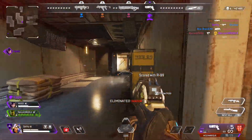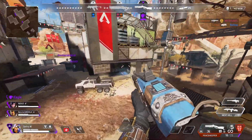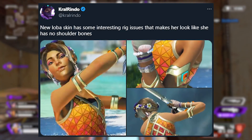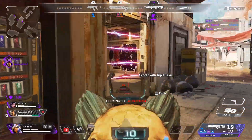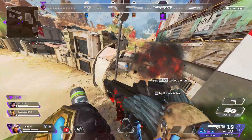Another thing that CrowlRendo tweeted out was noticing something about the new Sun Squad Collection event — more specifically about the Loba swimsuit skin. He tweeted out saying the new Loba skin has some interesting rig issues that make her look like she has no shoulder bones. And as you guys can see, it does look a bit odd and something is clearly wrong. So hopefully they will make a fix for that skin by the release tomorrow on the 28th.